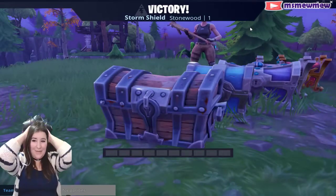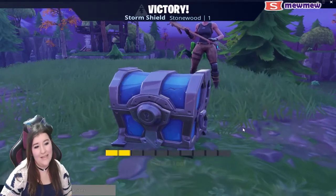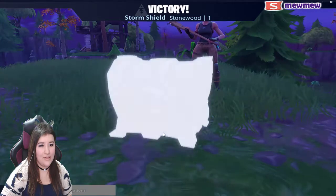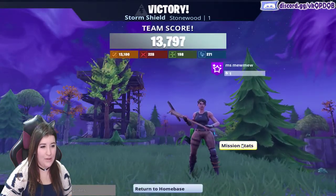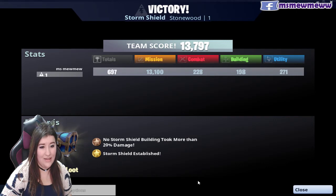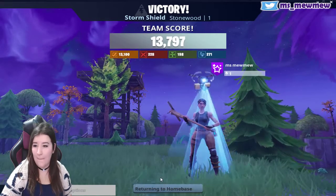I assume I can do things with these skill points. You feel safer knowing I'm here to save you? I will save you from the potato zombie. Mission stats: combat 2, 280. I don't know what these numbers mean. No storm shield building took more than... cool. Return to home base.